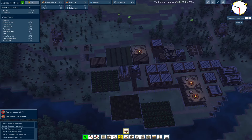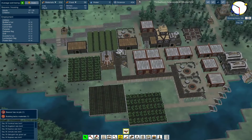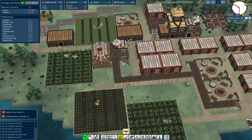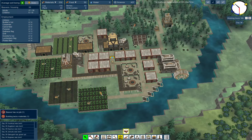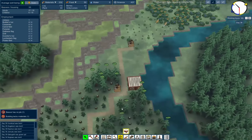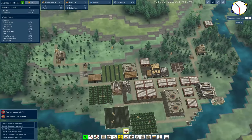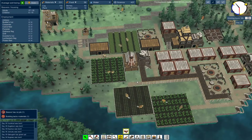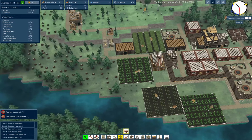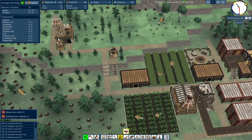Welcome back to Flexible Games, where we are playing Timberborn Beta. We have a decent amount of science. Let's slow things down here. I had to build and extend our area over here because we ran out of food, and I was very, very close to collapsing the colony itself, and that's not a good thing.